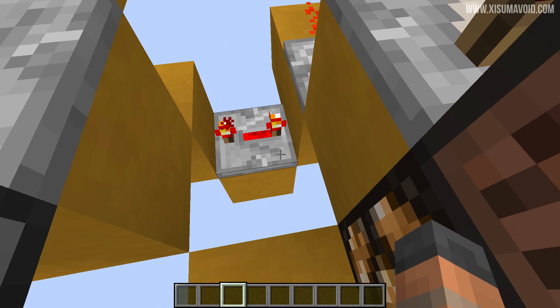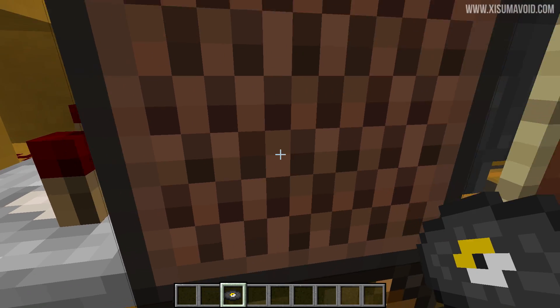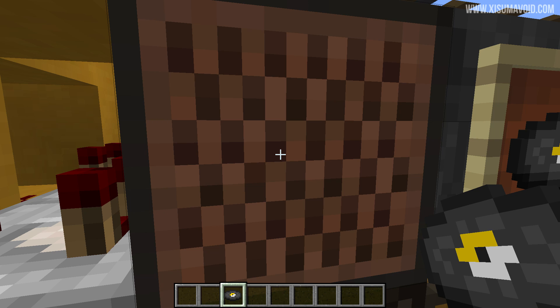All you've got to do is get a record in hand, stand here, make sure there are records in the dropper behind you, hold down right-click, do the AFK trick, and then your contraption is all ready to go.